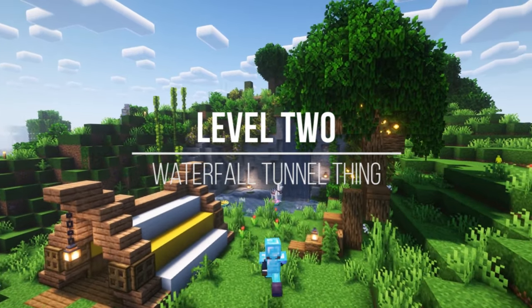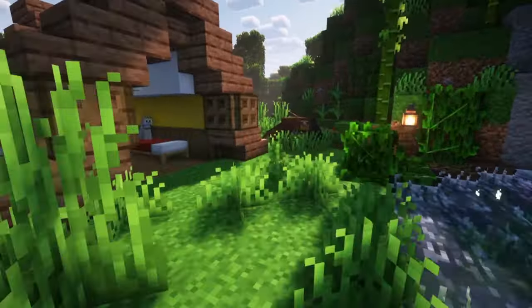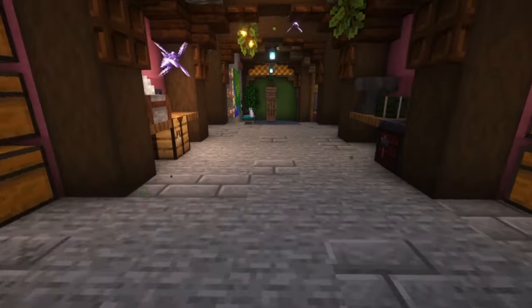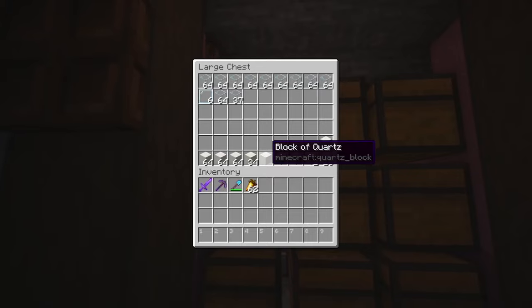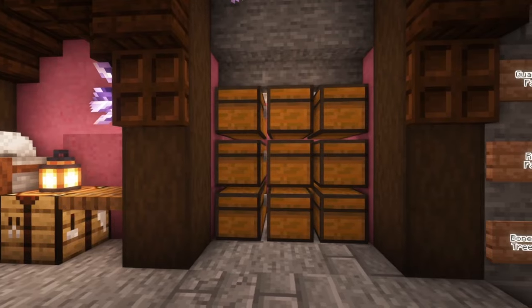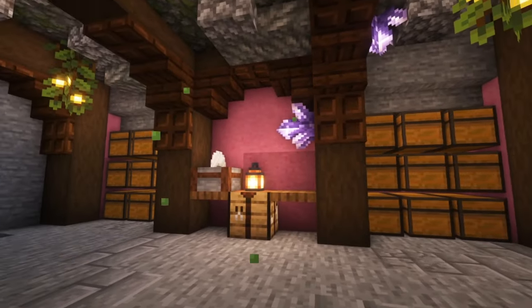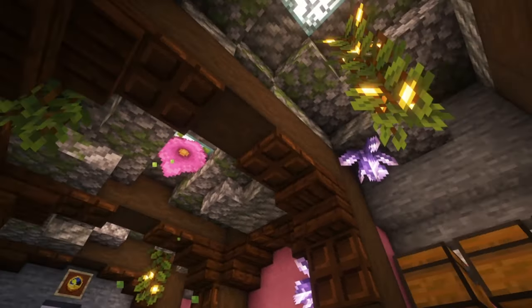And now for level 2 — the tunnel behind the waterfall. After running out of space in my little tent here, which I was using as my starter base, I decided to kind of hollow out a little tunnel here, and this is now my main storage. I've got plenty of chests here for all the stuff that I could need — another section of chests here, and finally another one here. This is basically an expanded version of the iron farm. You can see we've kept the same color scheme, with the same chiseled look on the ceiling, showing that it was carved out of this mountain.